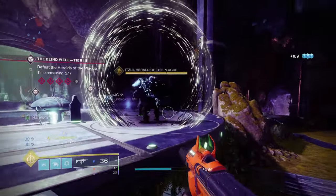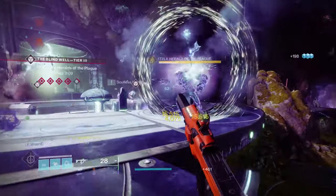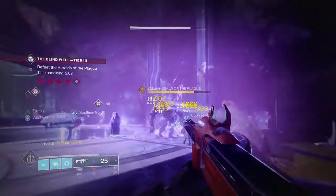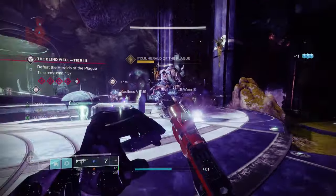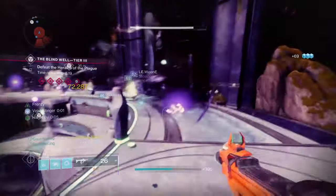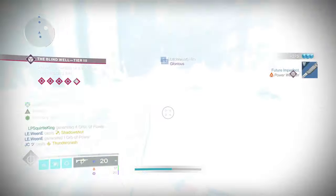After you finish an entire run of Blind Well and you have filled up three of these wells, three bosses — the Heralds of the Plague — are going to spawn. You need to kill them in two minutes, which is honestly not too hard to do. They've got a bit of health, but if you just keep spamming supers at them, which is really easy to do with Harmony active, they'll all go down with relatively little issue. So I'll throw the next one down over there even though he's already almost dead.